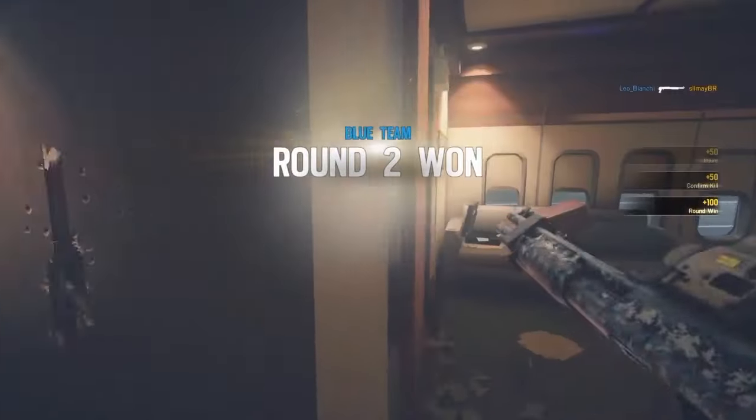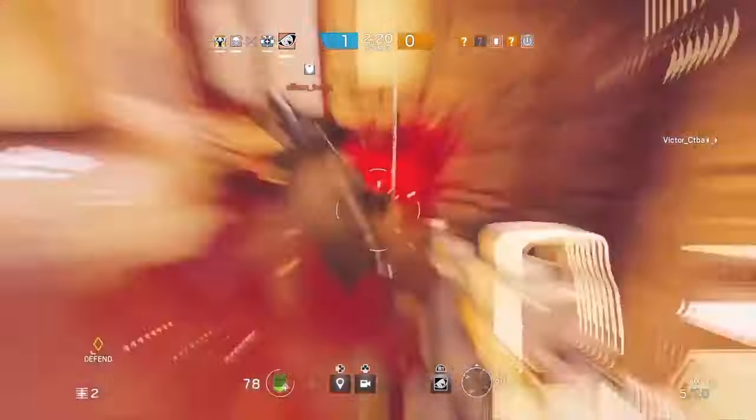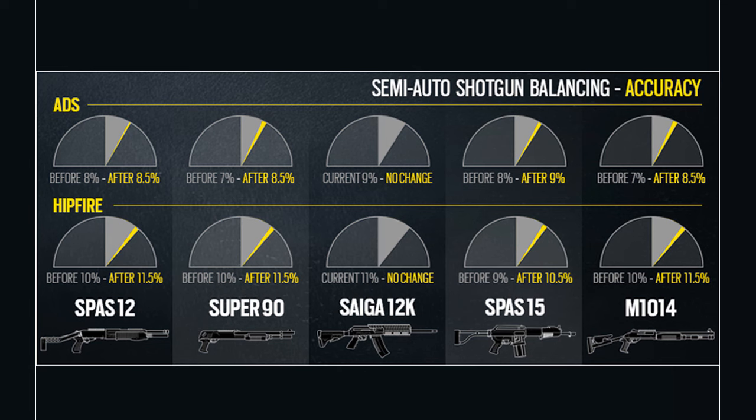I want to focus on the semi-auto shotguns that a lot of people have claimed will be nerfed. This graphic shows the new accuracy system. When aiming down sights, the SPAS-12 bullet spread goes from 8% to 8.5%; the Super 90 goes from 7% to 8.5%; the Saiga won't have any change; the SPAS-15 goes from 8% to 9%; and the M1014 suffers a 1.5% change. On hipfire dispersion, the SPAS-12 goes from 10% to 11.5%, the same happens to the Super 90, no changes on the Saiga 12, the SPAS-15 goes from 9% to 10.5%, and the M1014 also goes up by 1.5%.